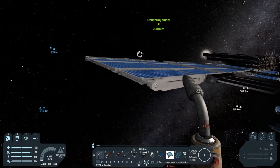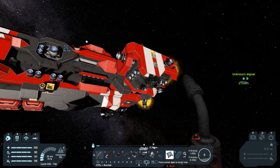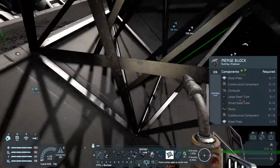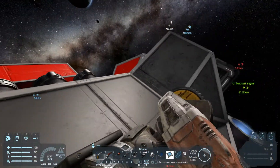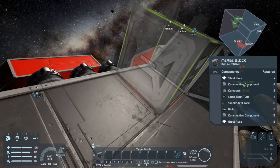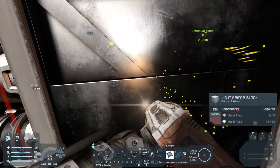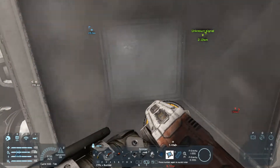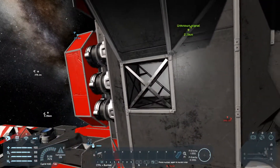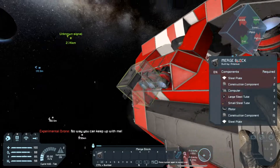We lost a solar panel. We gotta get those attached and soon. The bottom is gonna be our spot for those. What I'm gonna do is cut in and recess the merge block just slightly. We gotta get those missiles back — the rocket launcher is right here.